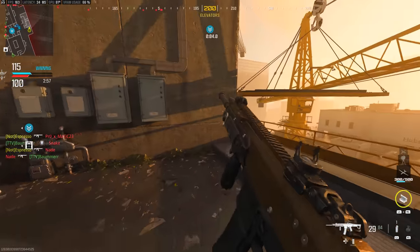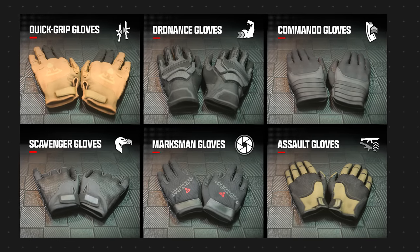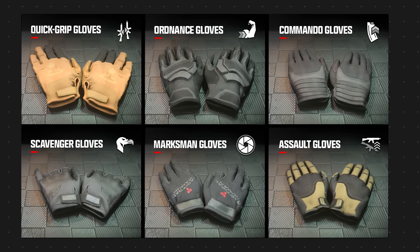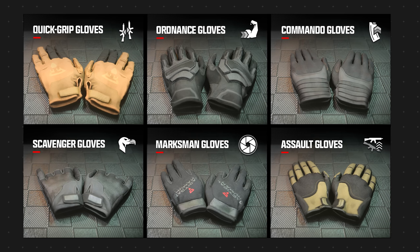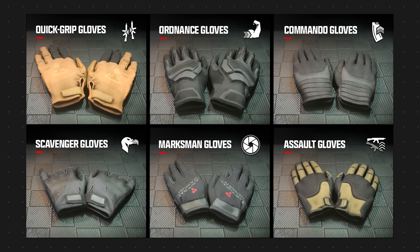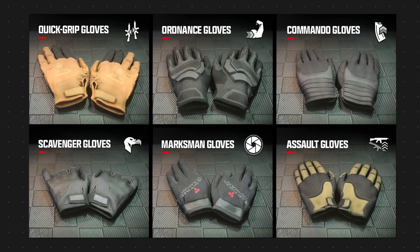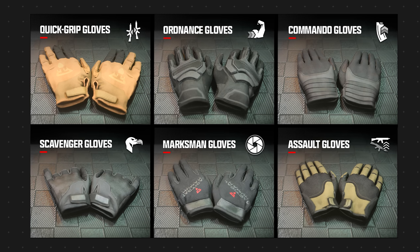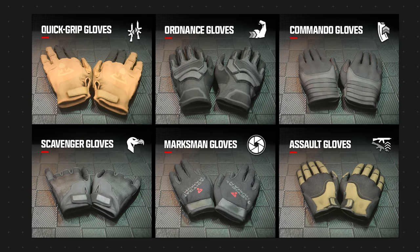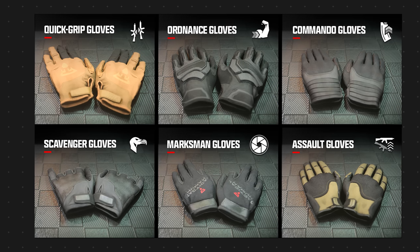Now let's jump into the more traditional-style perks, rebranded as gloves, boots, and gear. For gloves: quick grip gloves give increased weapon swap speed; ordinance gloves let you throw equipment further and reset fuse time on thrown-back grenades; commando gloves allow reloading while sprinting; scavenger gloves let you resupply ammo and throwing knives from dead enemies; marksman gloves reduce sway and flinch while ADS; and assault gloves increase accuracy and ADS while jumping.